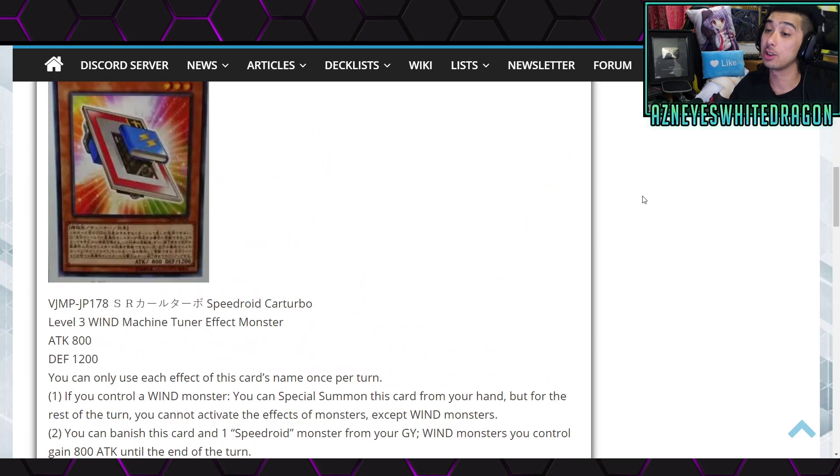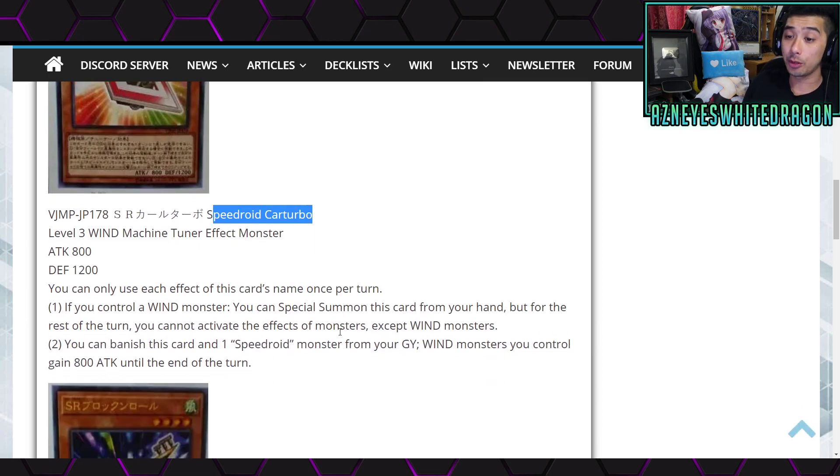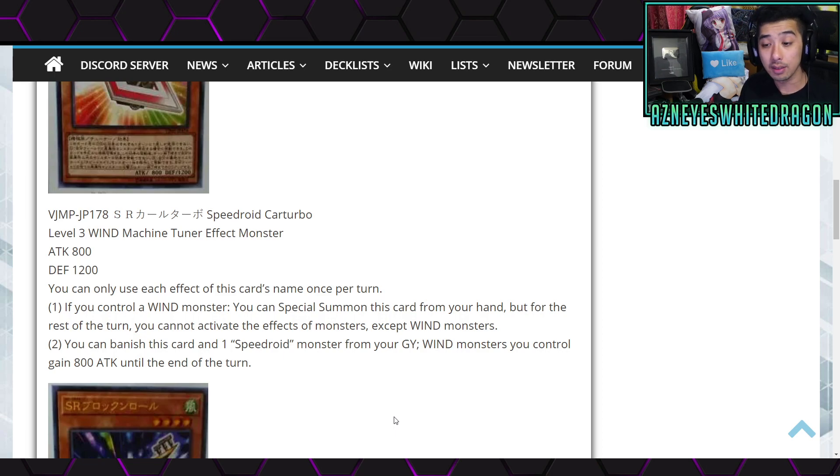Let's kick it off with the first card we're gonna be checking out, which is called the Speedroid Karturbo. It's a Level 3 wind machine tuner effect monster with 800 attack and 1200 defense points. You can only use each effect of this card's name once per turn. The first effect is: if you control another wind monster, you get to special summon this card from your hand, but for the rest of the turn you cannot activate the effects of monsters except wind monsters. The second effect is: you can banish this card and one Speedroid monster from your graveyard — a wind monster you control gains 800 attack until the end of the turn.